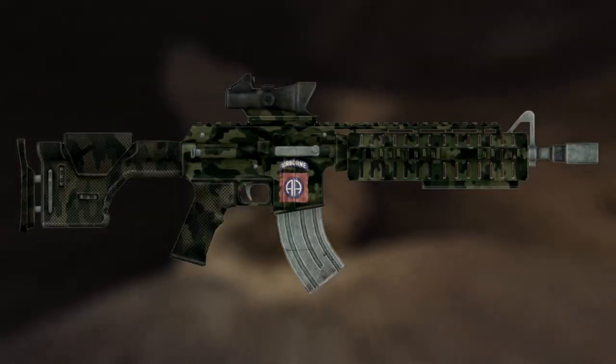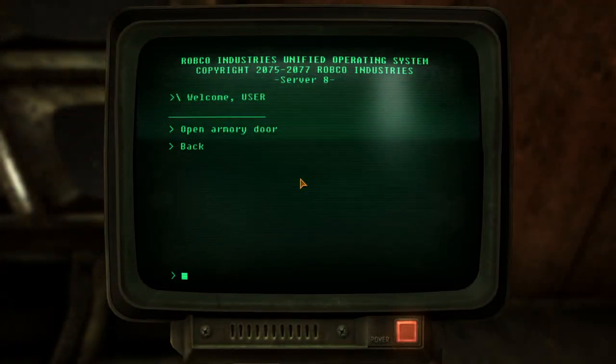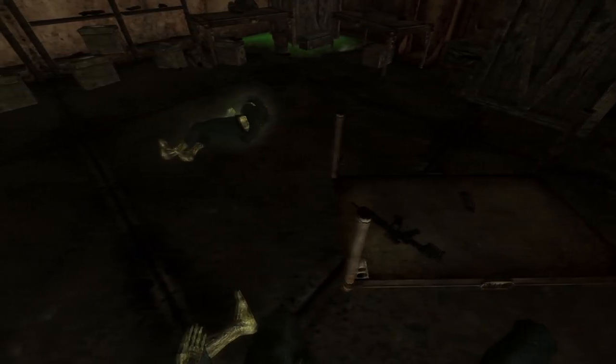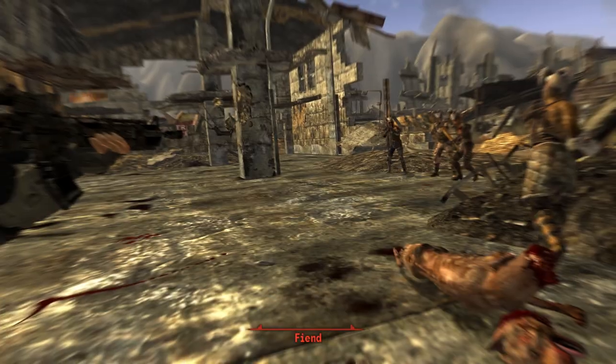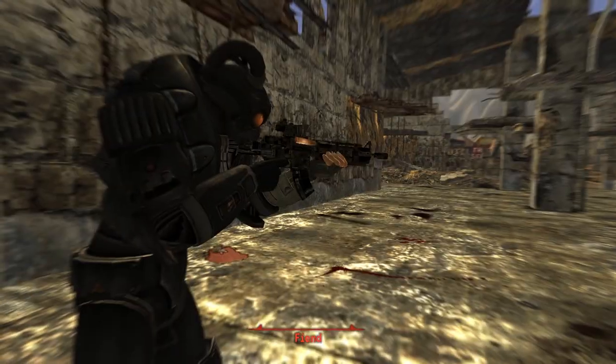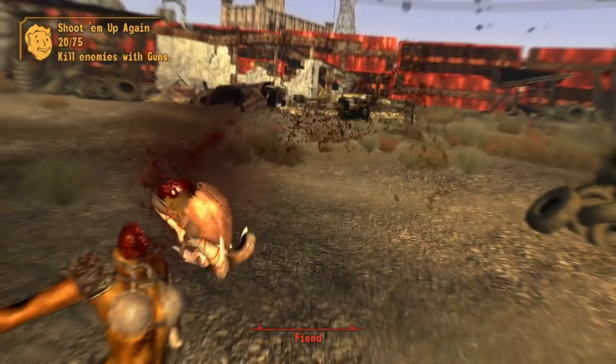Next up is the All American. This is a unique version of a marksman carbine and can be found inside the Vault 34 armoury. You will need to unlock the overseer's terminal in order to gain access to the armoury. Inside, on an overturned table to the right, will be the weapon. The All American has an increase in damage from 24 to 26, a faster rate of fire, and a lower spread from 0.04 to 0.035.